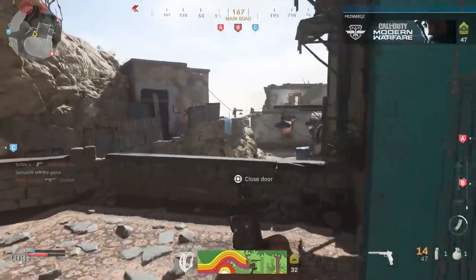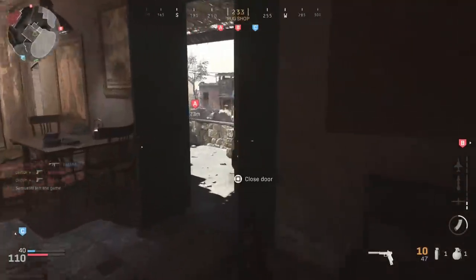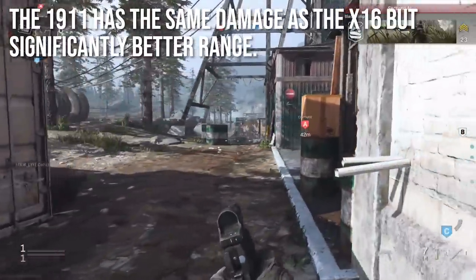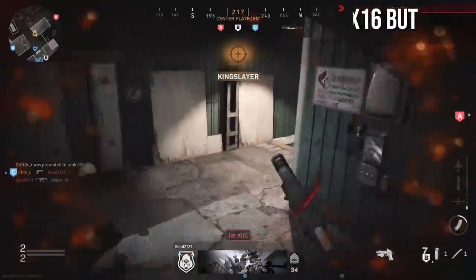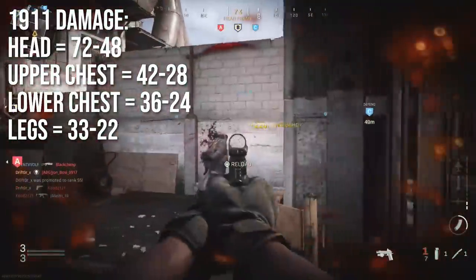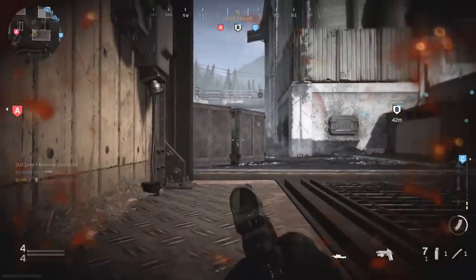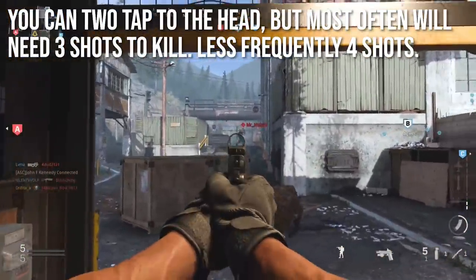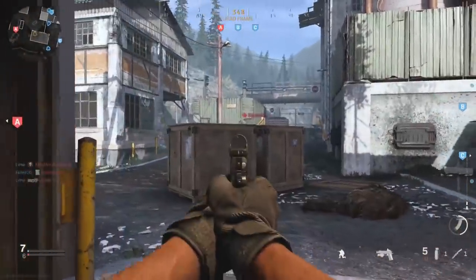The X16 is very average, very middle of the pack for pistols. Moving on to the 1911, which is similar to the X16 in a lot of ways: it has the same damage but significantly better range — about 30% more range across all damage regions, so you can get three and four shot kills at longer distances. You can still two-tap to the head, but with only seven rounds in the magazine, you'll usually expect three shot kills. If you're using more than three shots you have problems.